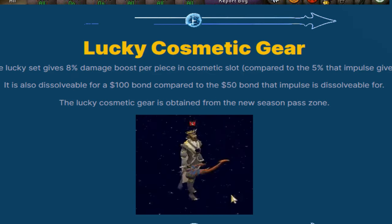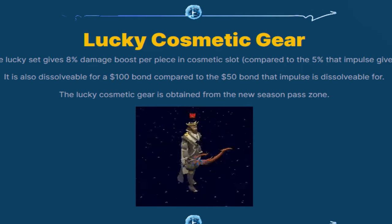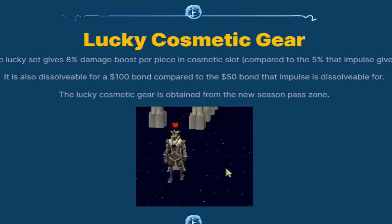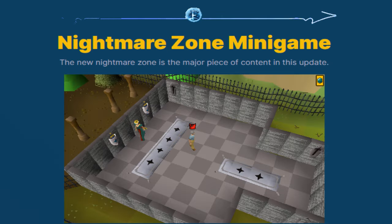The lucky set gives an 8% damage boost in the cosmetic slot compared to the 5% that the impulsive set gives. It's also dissolvable for a $100 bond compared to the $50 bond from the impulsive one. The lucky cosmetic gear is obtained from the new season pass zone and the nightmare zone mini-game.